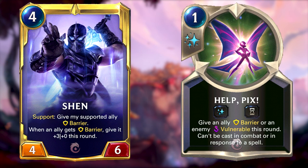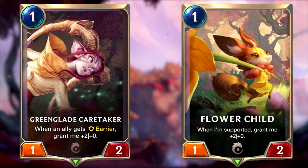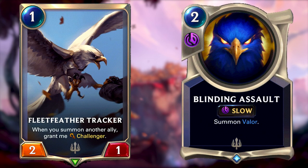Whimsy is created at the start of each round once Lulu is levelled up and grants an ally barrier or an enemy vulnerable. In most cases in this deck you'll be using the ally barrier effect. We have a deck full of one-drops which works fantastically well with both barrier and support mechanics. Greenglade Caretaker and Flowerchild are both two examples of this, but the example to focus on is Fleet Feather Tracker, which combined with Valor — summoned through Blinding Assault — can do some quite dirty moves.